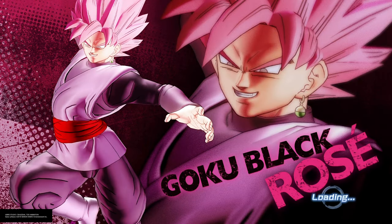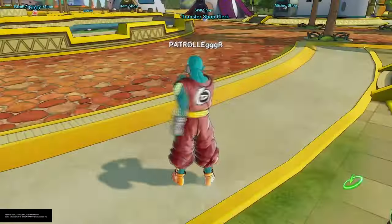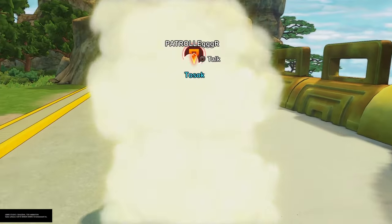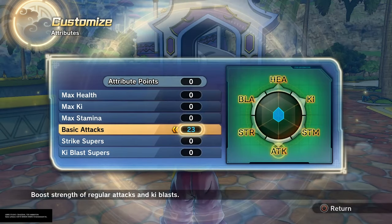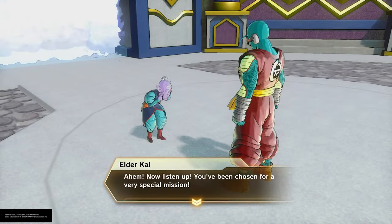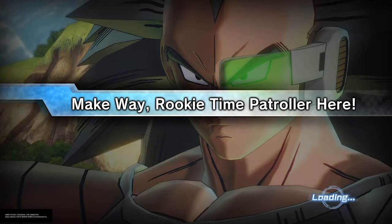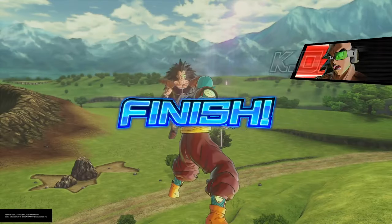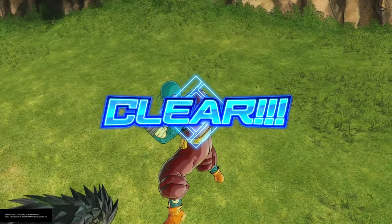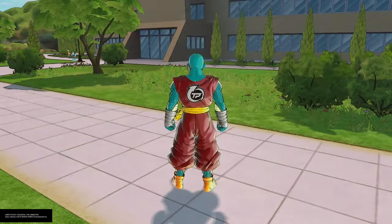Once you get into that new character, skip all the way through the first part where you talk to all the time patrollers around Conton City. Go level up your character with whatever Zeni you have to at least level 5 or level 10, put those attribute points on, put some skills on, then go talk to Elder Kai. Once you get to Elder Kai, you gotta go fight Raditz. You should be around level 10, with some attribute points - I put mine mostly in basic attacks.